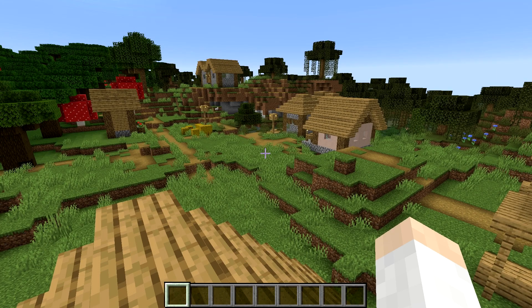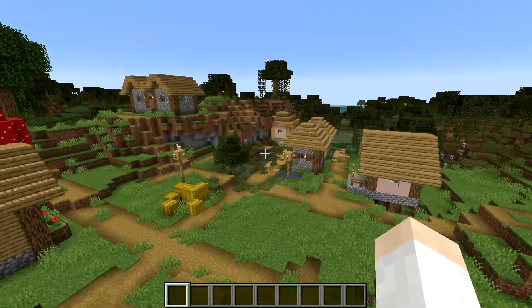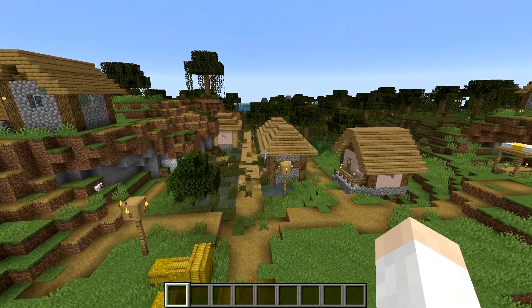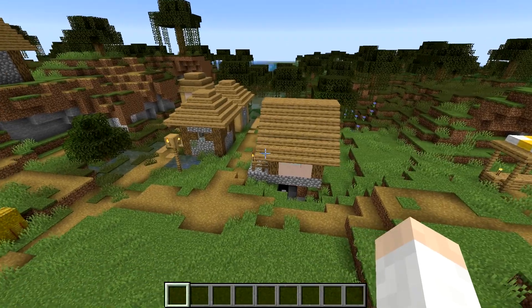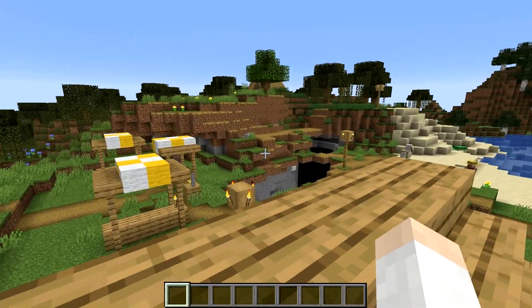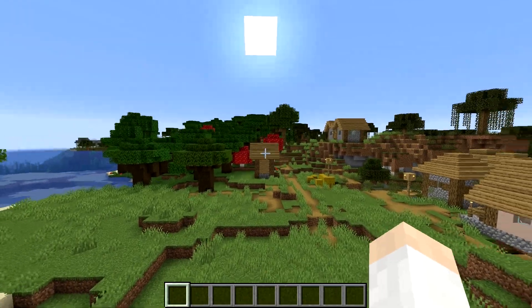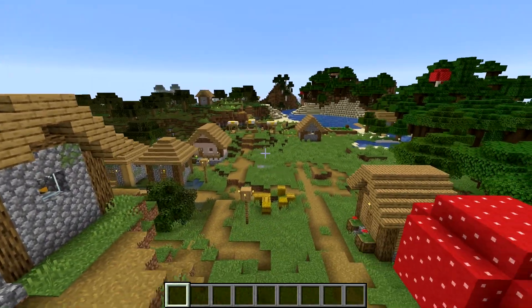Next up we have MC-147989 — lots of village structures are not generating naturally despite having a jigsaw block. Basically some village structures like the Large Plains Library and the Fisherman's Cottage are not generating in villages. It would be a shame if this made it into the main update, because having the Village and Pillage update with less village structures and fewer village professions represented would not be a good thing. Hopefully this one gets fixed or at least looked into as well.